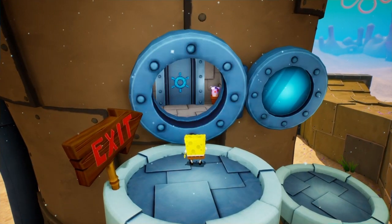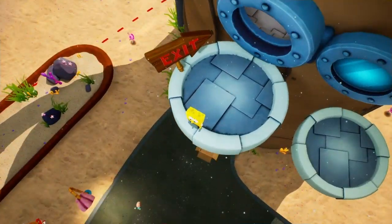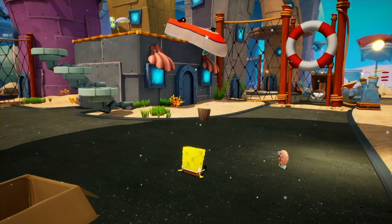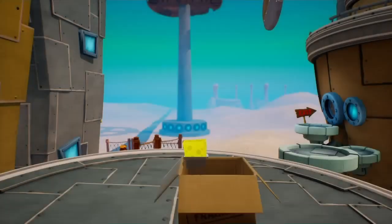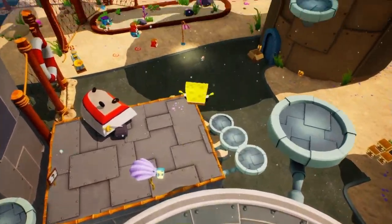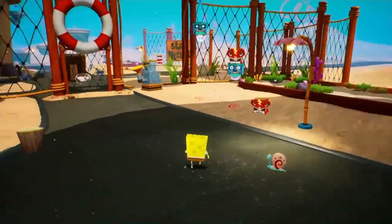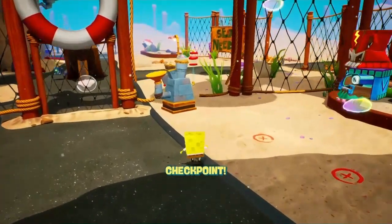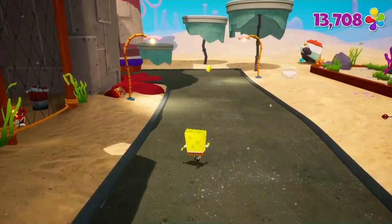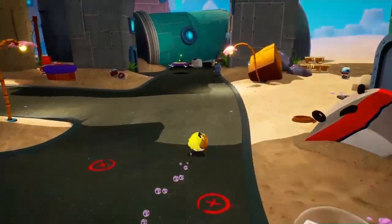There are two things I can do: go back and try to complete Sandy's side mission, or go to Mrs. Puff and find out if we actually completed her mission. I think we just need to collect a spatula from her. The robots keep generating so there's no destroying them for good — this robot threat has to be resolved at the source.